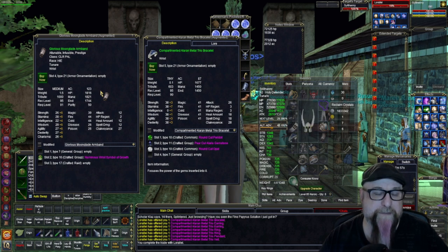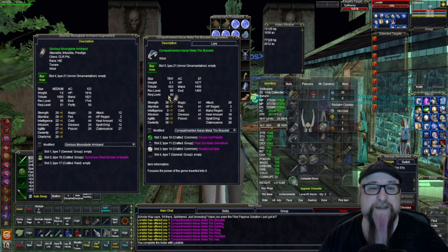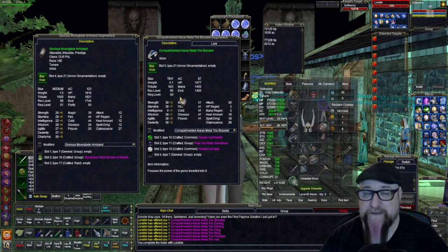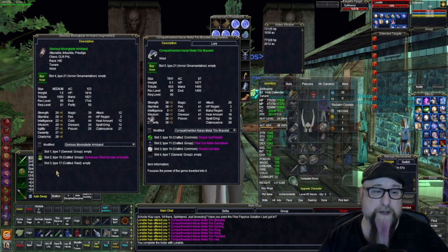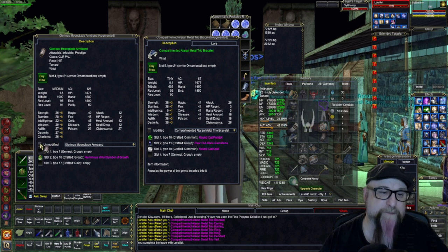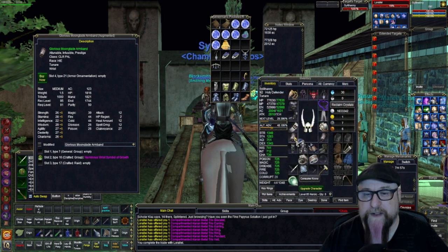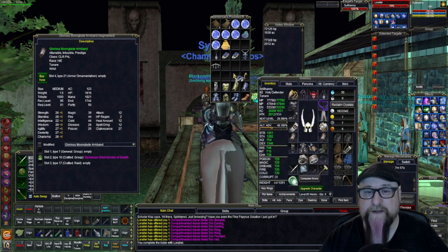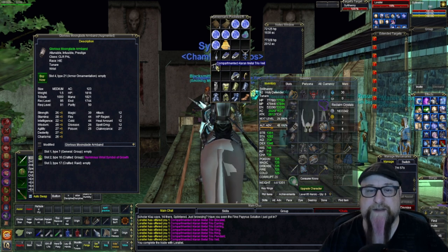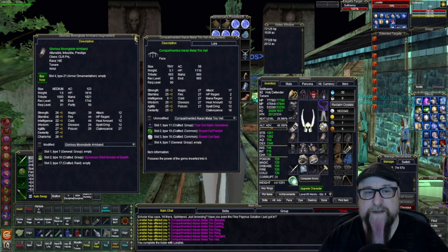The bracer gives much better hit points too, at least at this level. Also worth noting: this bracelet is recommended at level 95, so the stats will go up — it's going to be almost 2k hit points eventually. But because the AC is so poor compared to just the cultural bracer, I'm going to keep the cultural bracer. Compared to that goblin mask, the veil is going to be so much better too.